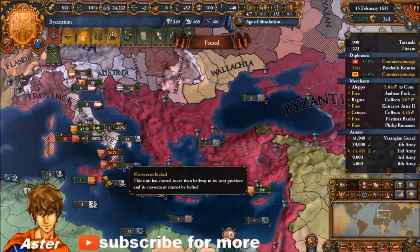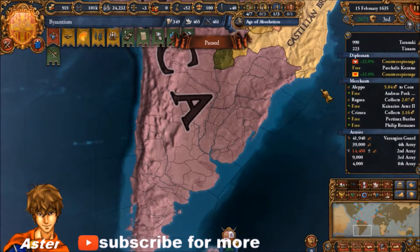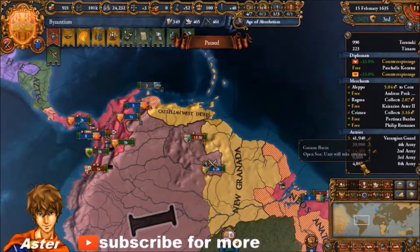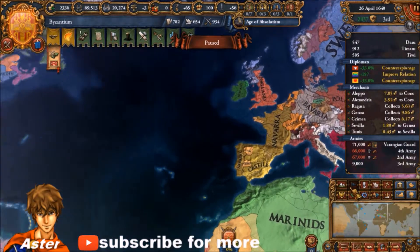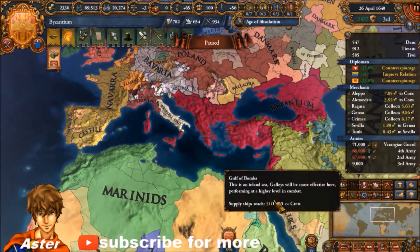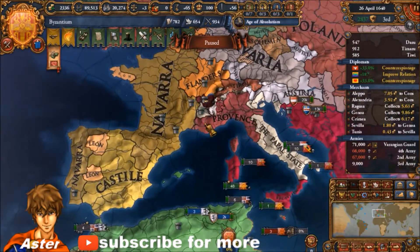We've started colonizing New Zealand — actually we have colonized New Zealand. It's pretty divided between me, England, and the Gueldres. The Gueldres are surprisingly colonizing quite a lot. Our army is massive — we've got three armies with two-star generals, though we're losing really badly in the New World.